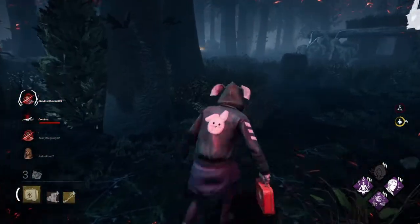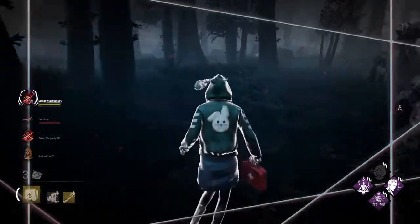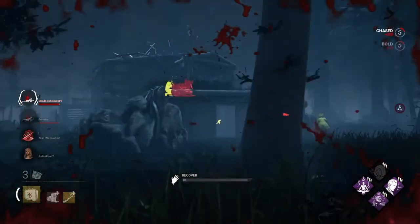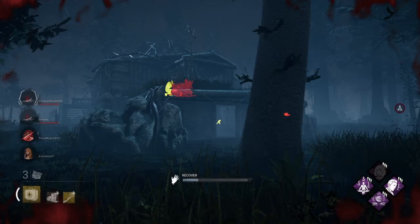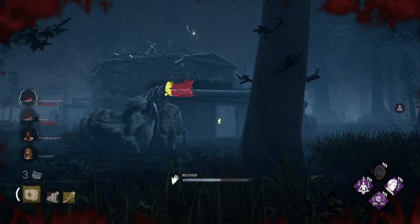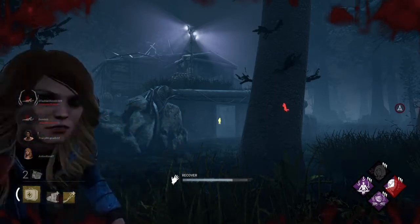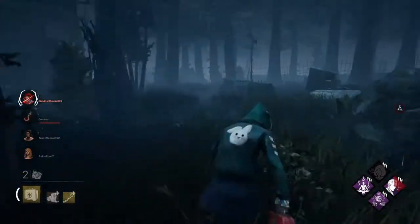I gotta leave. Bill — literally, that was the stupidest thing you could ever do against a killer. Never do that. You saw what Bill did there — never do that. You're literally sending your team to die that way. Yeah, you get the gen done, I'll recover. Move, get out the way, what are you doing?